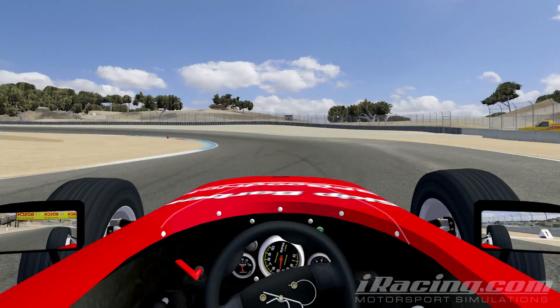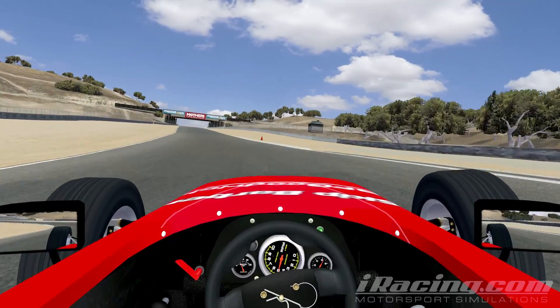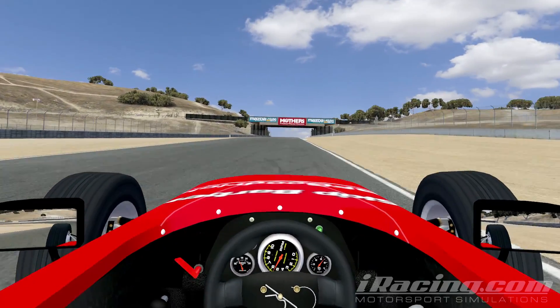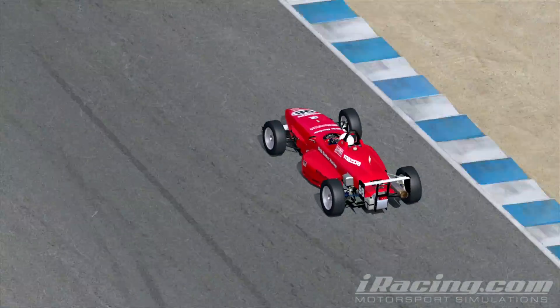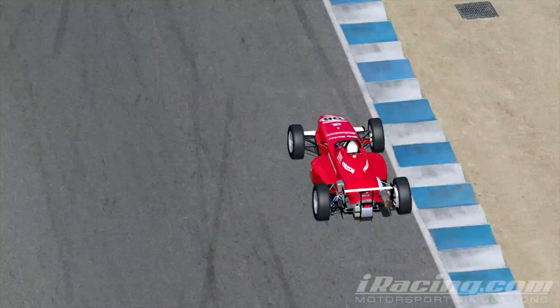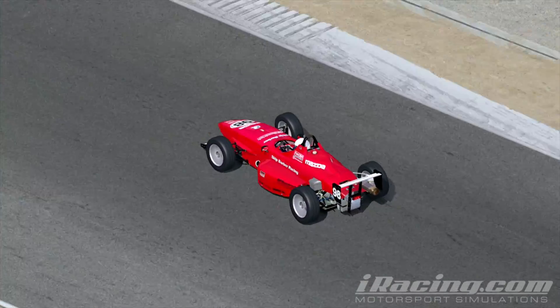On oval tracks, gear selection should be such that maximum revs are reached just as you arrive at the next corner. On road courses, you want to avoid shifting up or down in a corner and leave the shifting for the straights. In a fixed ratio gearbox car this means there may be some compromise on gear selection — if you can make the higher gear work, use it. You should never limit your speed in a corner due to hitting the rev limit of the engine.